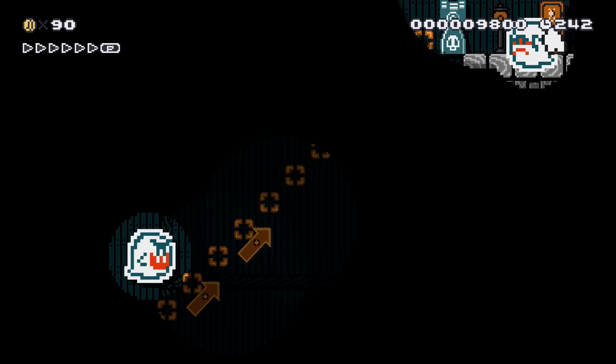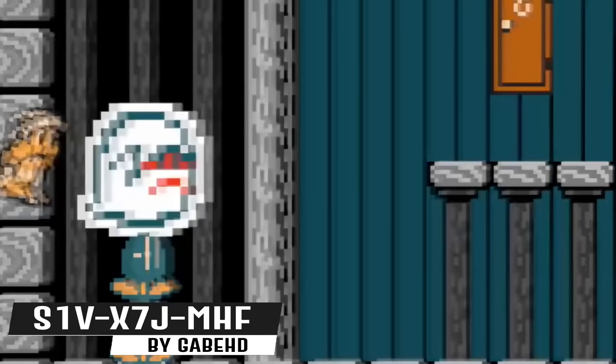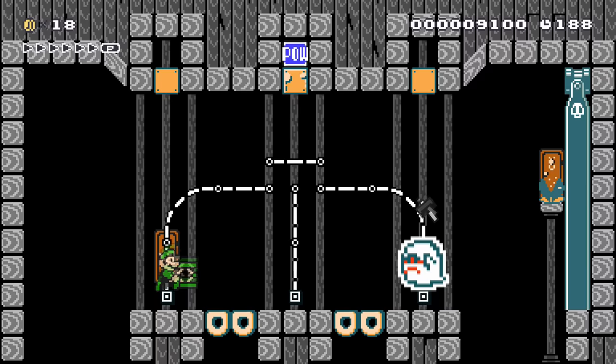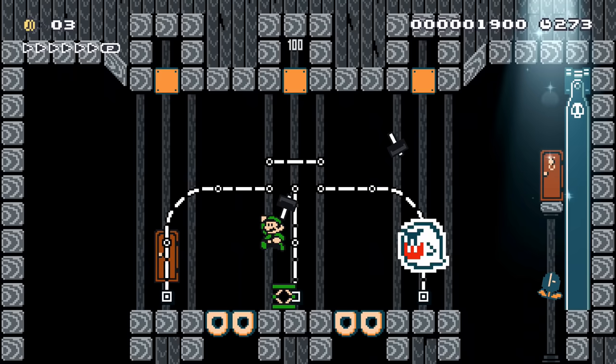Luigi returns to the Absorber's lair just in time to see a Hammer Bro get devoured. He enters the arena and fights Absorber Bro. This time, the door has three munchers blocking it and Luigi dodges hammers while taking caution of the donut blocks between each platform. Because each space is only three blocks wide, Luigi has a difficult time balancing between evading and finding a solid place to stand. With a few quick moves, he destroys all of the munchers and escapes through the door.